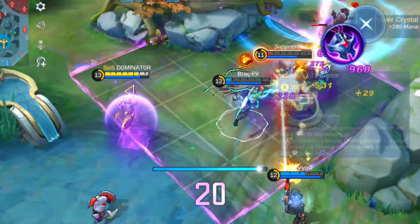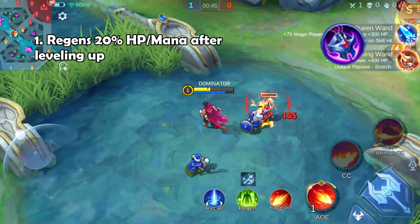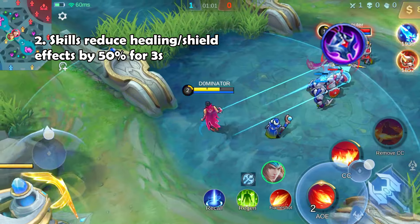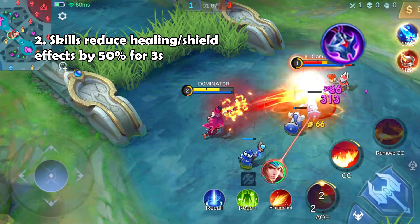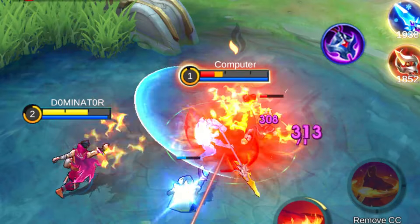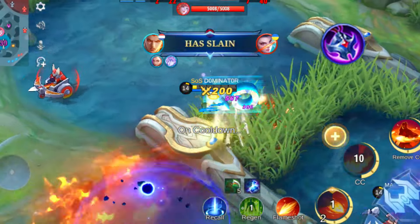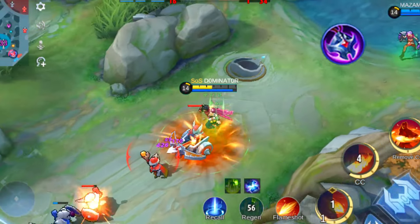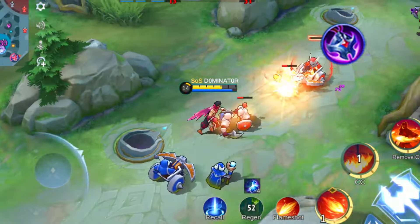Moving on to the Necklace of Durance — a strategic item designed to counter specific heroes. Effect 1: your hero gains 20% of max HP and mana upon leveling up. Effect 2, the crucial counter effect: your skills reduce the healing and shield effect on enemies for 3 seconds. Watch for the icon indicating the inflicted hero. Choose this item when facing heroes with potent healing abilities like Estes, Uranus and Ruby. It's particularly effective for those with low cooldown and multi-target skills.